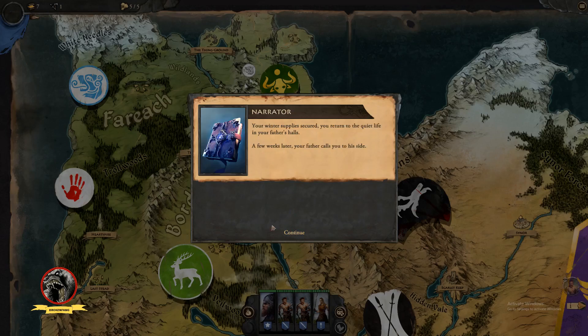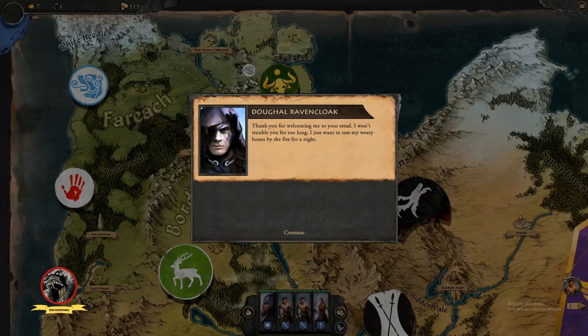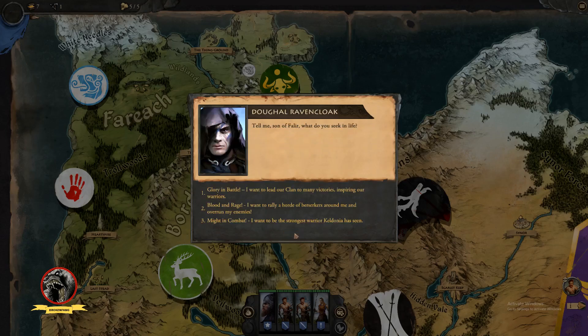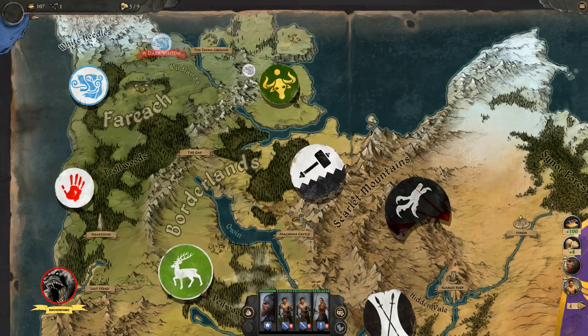This is more dialogue — words no one cares about — and then a strange character shows up. You have to pick here: glory and battle, blood and rage, or magic and combat. I did glory and battle last time so I'm going to do number two, blood and rage. Okay, whatever.